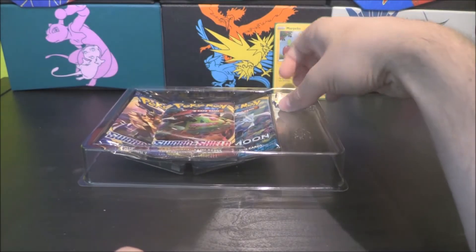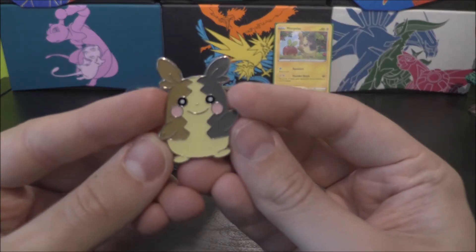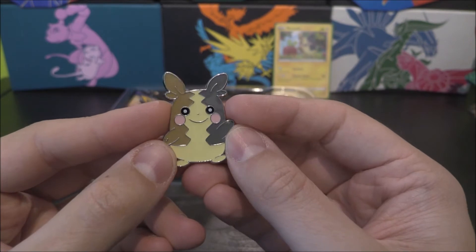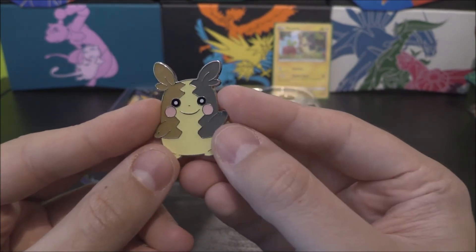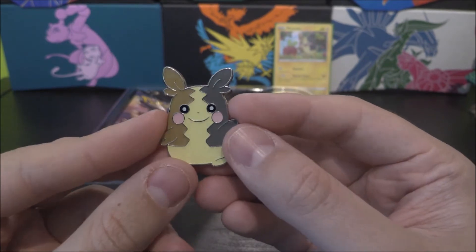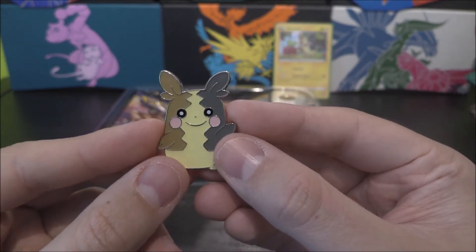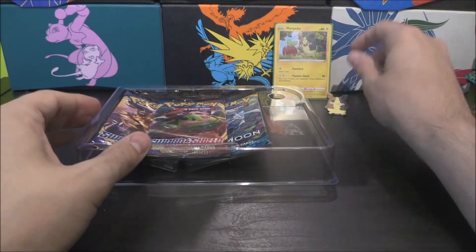And then of course we do also get — there is our Morpeko pin. Very cool. Hopefully they'll make a few more pins. Here's hoping for a Cramorant pin — that'd be pretty nice. Or a Slowpoke and Slowbro pin — the Slowbro looks really good. But there we go, very cool. Morpeko right there.